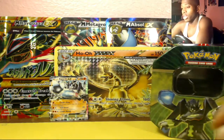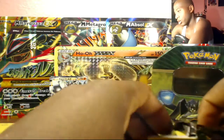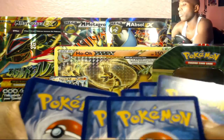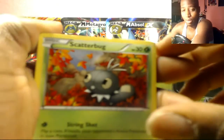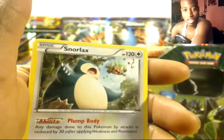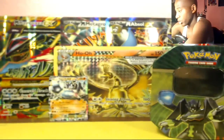Next is Breakthrough. The last Breakthrough pack I opened I did get that full art, so let's see if we can get something good this time around. We have Cubone, Cacnea, Scatterbug, Skuntank, Snorlax which is uncommon, Heavy Ball reverse, and Mankey as the rare. So we are 0 for 2 with these packs.